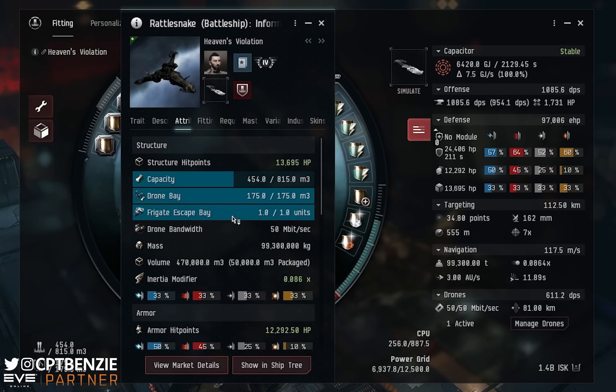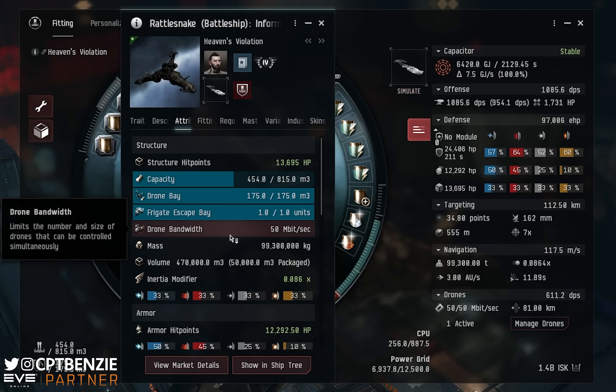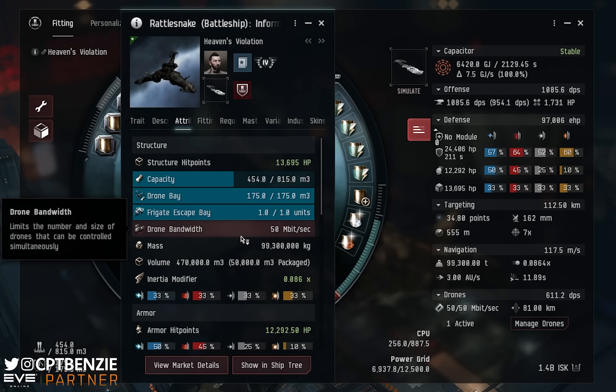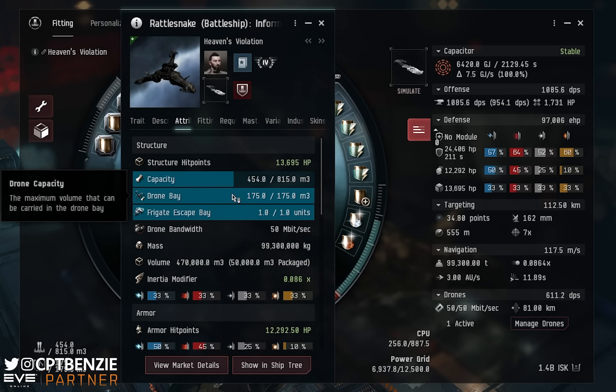Looking at the attributes, we have a drone bandwidth of 50 megabits per second. Heavy drones take up 25 megabits per second each, so you can get two heavy drones out. The roll bonuses apply to sentry drone and heavy drone damage and hit points only — you do not get bonuses to medium or light drones. So you should be using heavies to the fullest of your ability. We do get a decent 175 cubic metre drone bay, and we're going to be using the Gecko as our primary drone.